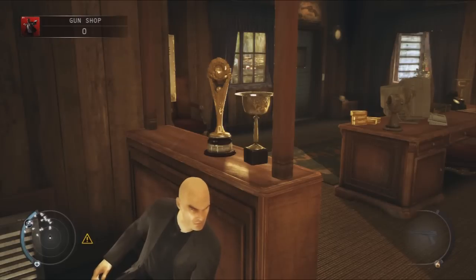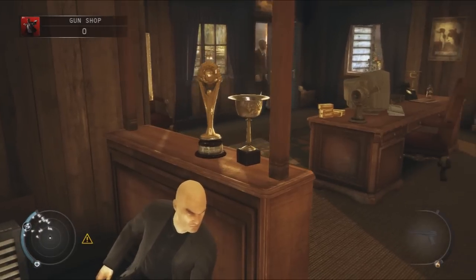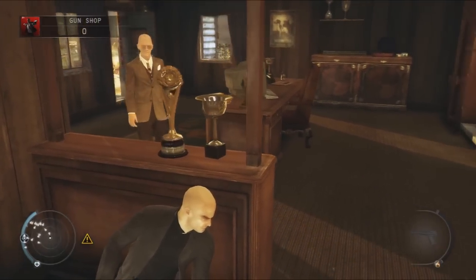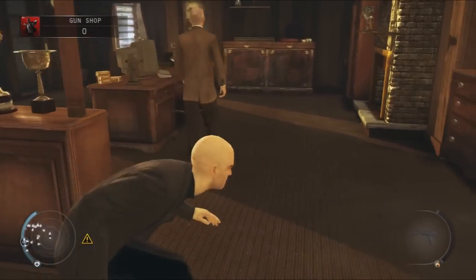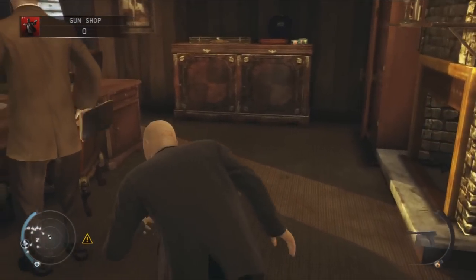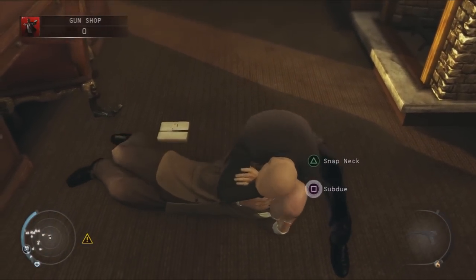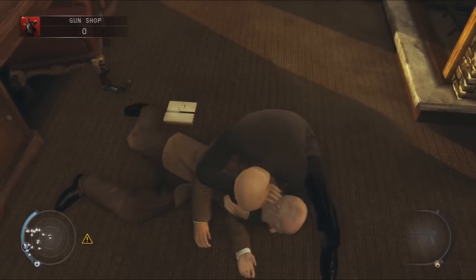I'm going to skip forward here, but all you really want to do is just sit there and wait for him to get to the room. And then when he does, he's going to go to his desk and you want to come out of cover and sneak over. You want to grab him by the neck and choke him to subdue him. You could break his neck if you want, but I felt bad for the old man, so I just knocked him out.